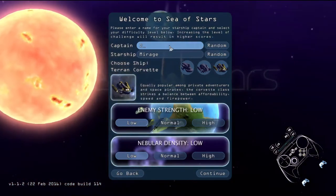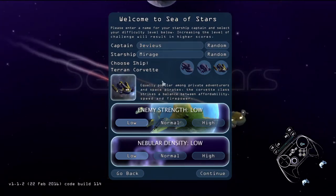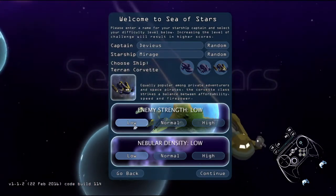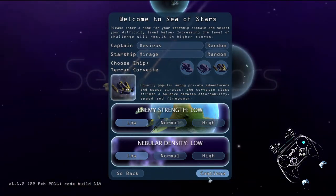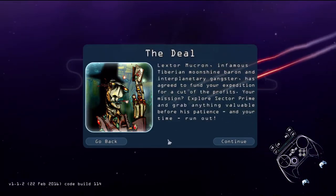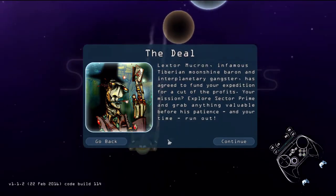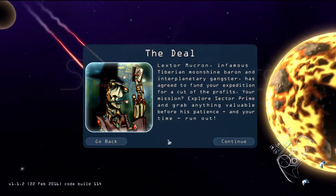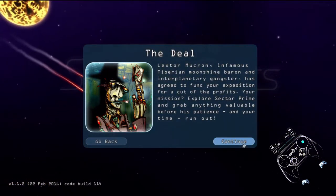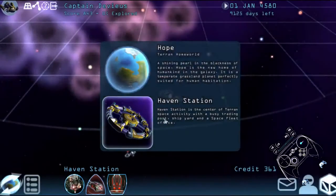A scout, a service ship, or a corvette? Let's go to the corvette. Extract low, level of intensity low, continue. The deal — Luxeter Mucron, an infamous typerian moonshine baron and an interplanetary gangster, has agreed to fund your expedition for a cut of the profit. Exploration — explore sector prime and grab anything valuable before time runs out. So am I an explorer, or... let's see what I got. Guns, drives, no shields — so I got a shield.